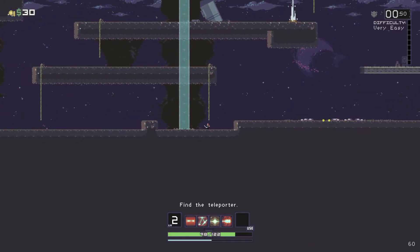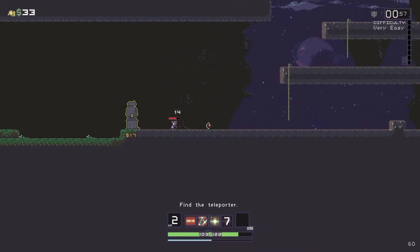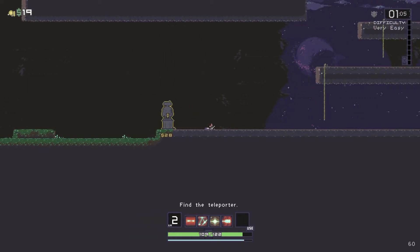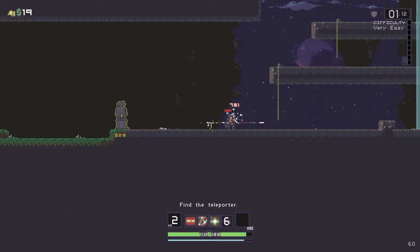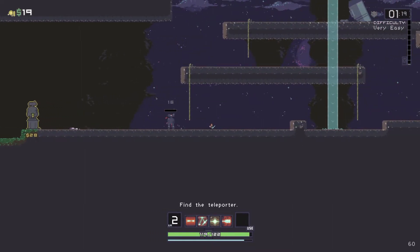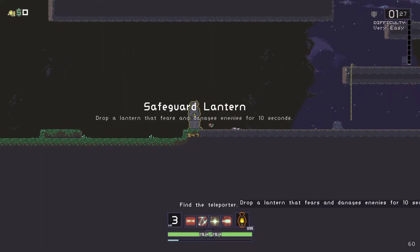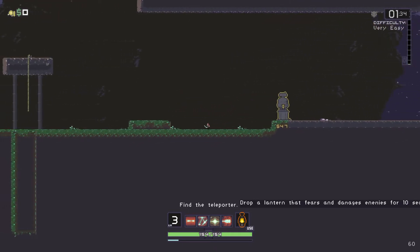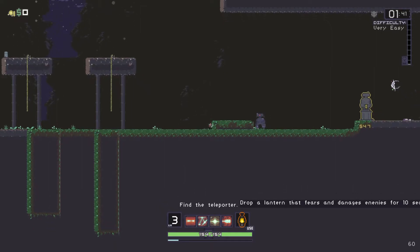We haven't even found a chest yet, so I'm going to explore left to see if there's anything. There's an RNG shrine. It seems like my ult has a very low cooldown, which is good. That gave me nothing — I need to wait for more enemies. Hopefully they'll give me something now. Yeah, they did. They gave me a Safeguard Lantern. I don't think I like that. I think I'm going to switch it out given the next opportunity, because Fears is nice, but eh. It is what it is.